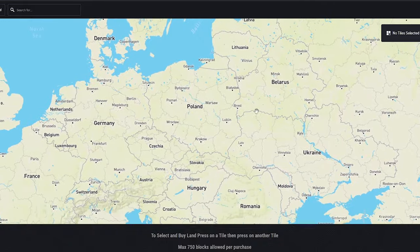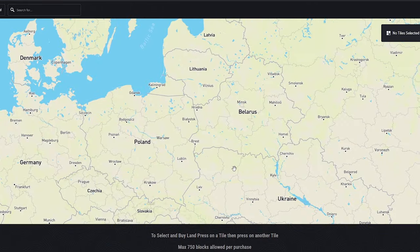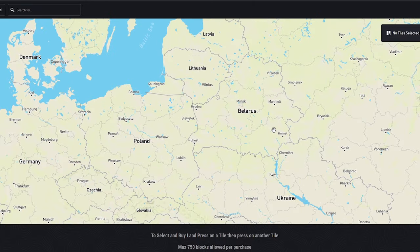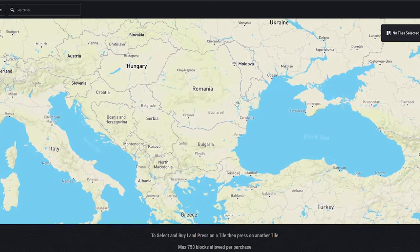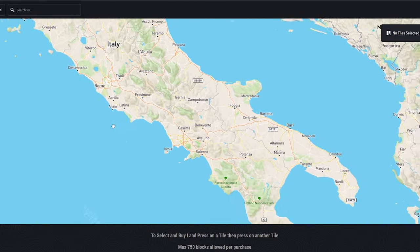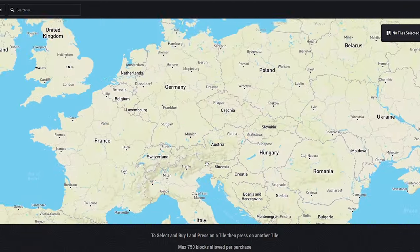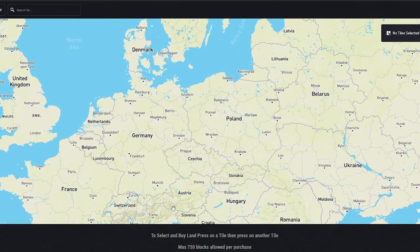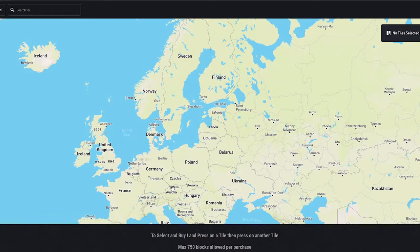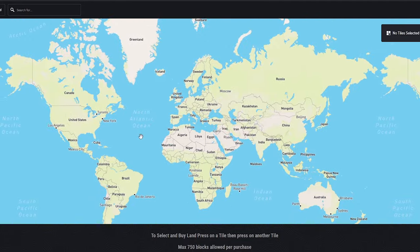These territories do vary massively in size depending on the country. For example, a country as large as Belarus — the home of Shun City — is split into six territories, whilst Italy is split into 107. This varies across every country, some huge, some tiny, and many sitting in between. Sizes have been a bit of a hot topic, but I personally really like the huge variety, as I think it will create some interesting game mechanics and allow for a variety of tactics further down the line.